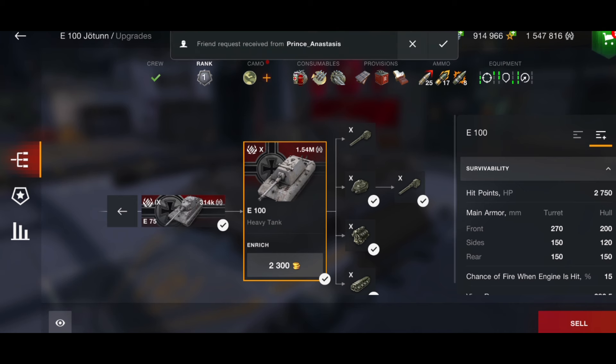Comparing the Jagdpanzer E100, the Maus, and the E100 — the Maus and the E100 are very similar. With both tanks, you've got to angle your turret but also angle your lower plate to make that armor effective. You've got to try to hide the lower plate and angle your turret, and only then will you start to get some bounces.